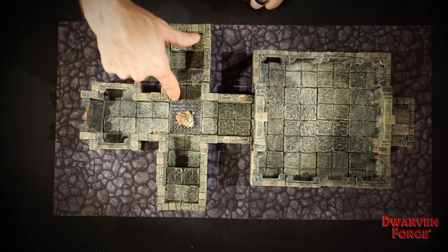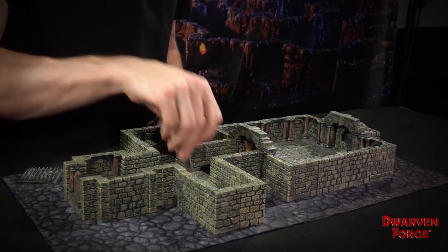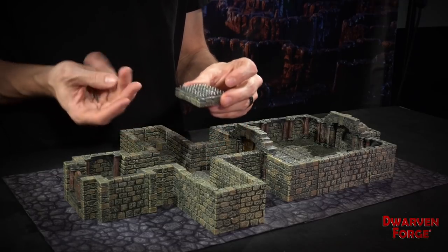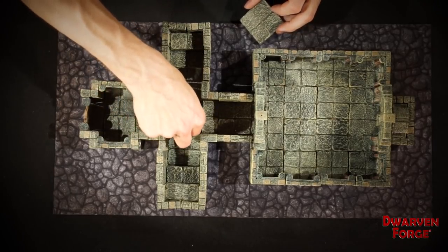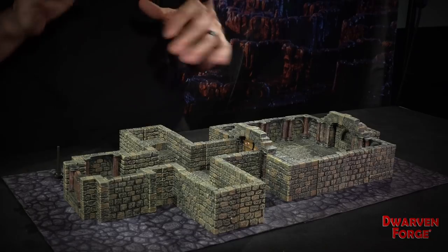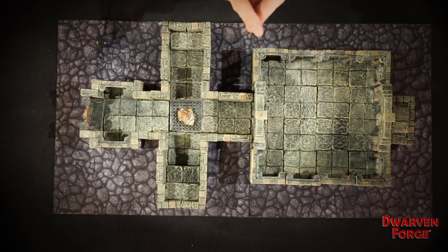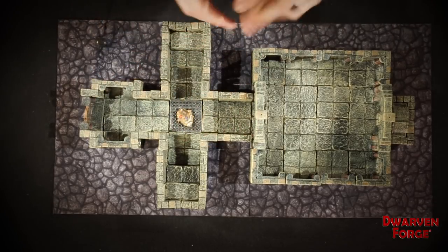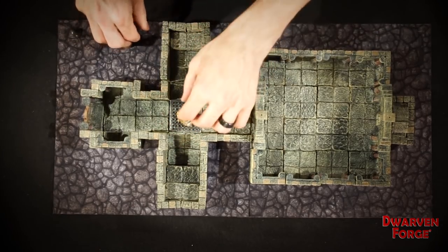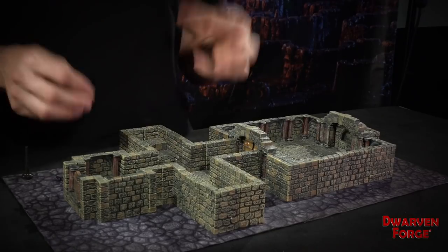They proceed past this 10x10 pressure plate because they're going to see some treasure right ahead — what adventurer is going to say no to some treasure? There's a big 10x10 floor of spikes with some treasure sitting right on top of it. I actually put the spikes on top of the floor cover so it'd be raised — it felt more exciting and dangerous when they were up on top. Some eagle-eyed players might notice there are some magic projectiles in there: a couple of magic sling stones, a magic crossbow bolt, and a magic throwing dagger. And buried under the coins, there's a big giant ruby worth like 500 gold. But the treasure is affixed super firmly with a giant magical magnet hidden under the floor, so they can't move any of it.